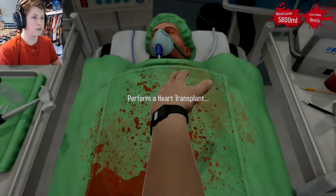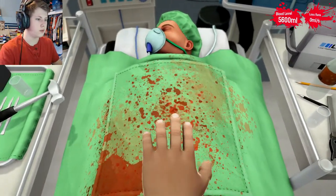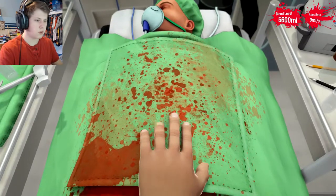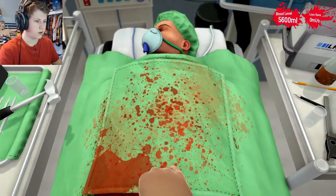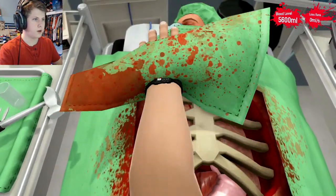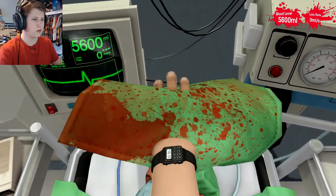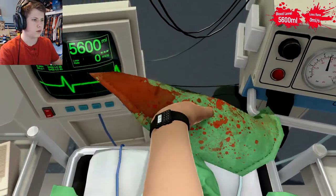I'm going to show you how to do this, and then you'll just be showing off to your friends — you'll be like, hey, you want a new heart? I can open you up and give you a new heart. It's that easy. First, you're going to want to get this nasty cloth out of here. Now we're just going to put this over his face just in case he wakes up — we don't want him to see anything that we're doing.